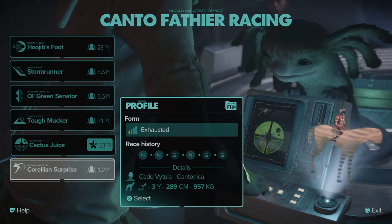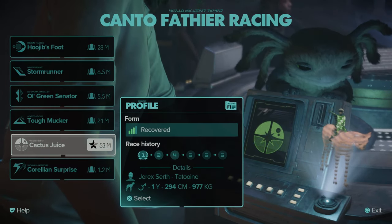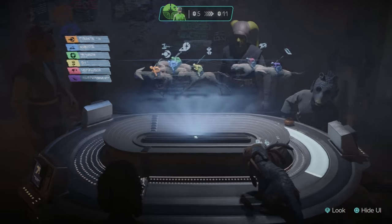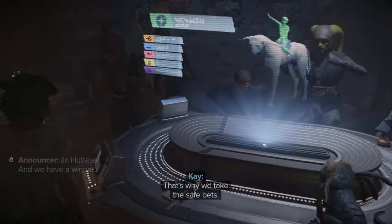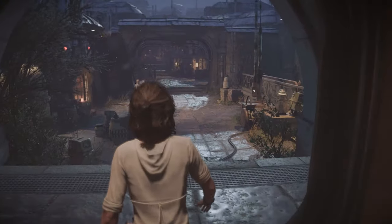Before heading out, I place a cheeky little bet on a race. We've only got 5 credits so we bet 5 and hope we win. Come on green — and yes, we won! We went from 5 credits to 11. Look at us, we're rich already.